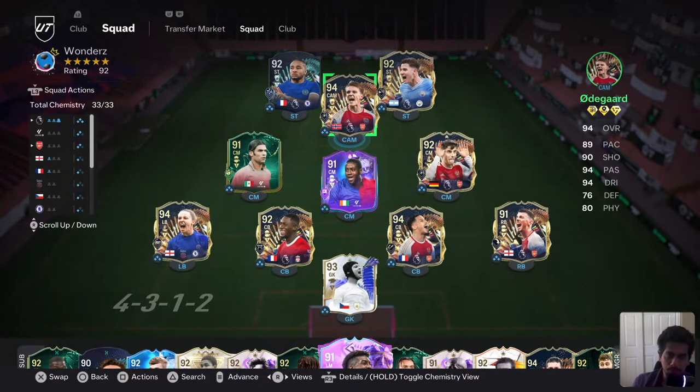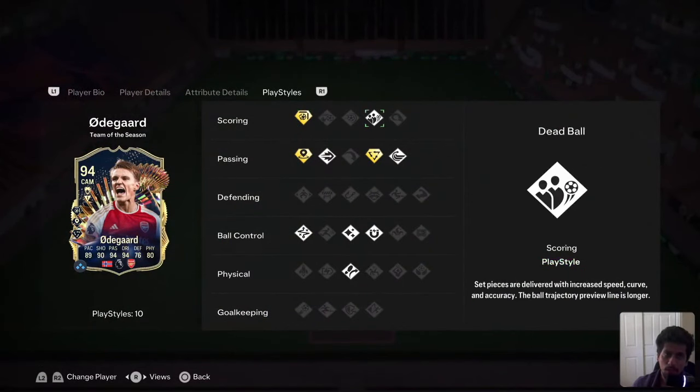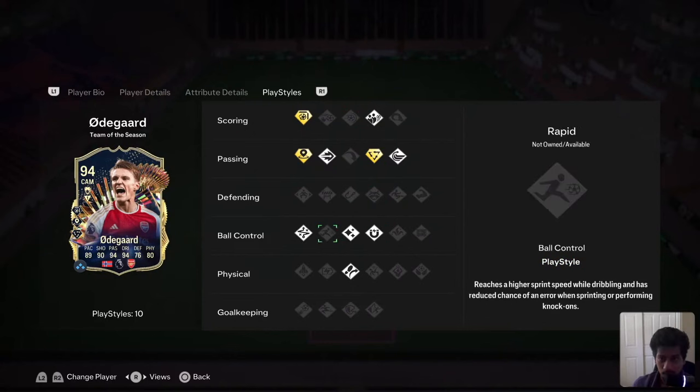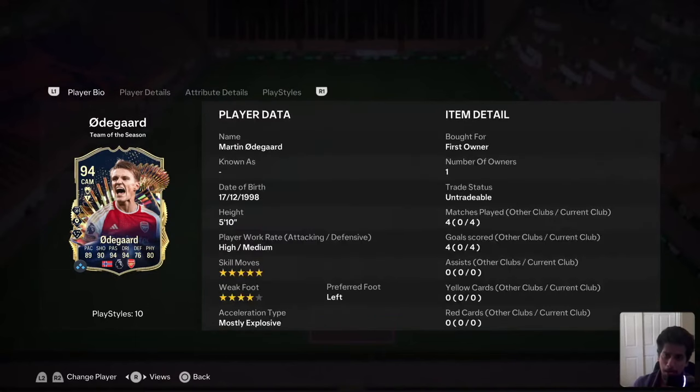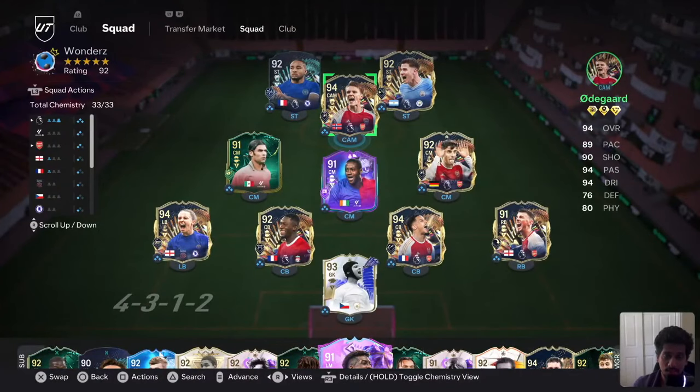What we use is 4-3-2-1, so he's somewhere in the CAM but also on the wing because he has pretty good pace. He's 94 rated, and we have other players who can take those positions, but this guy has really good play style pluses, really good stats, and 5-star skill moves too. He can do wonders if you use a lot of skills, with 4-star weak foot which is also pretty amazing. Let's dive into the game and see how he performs.